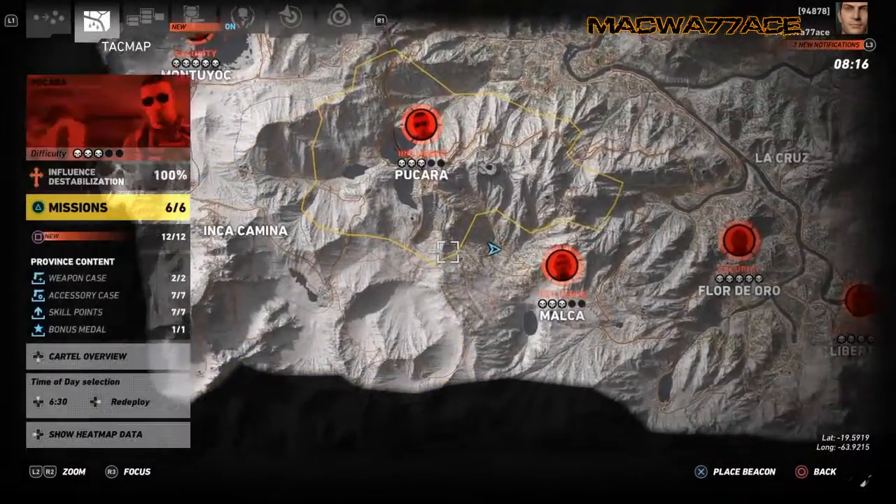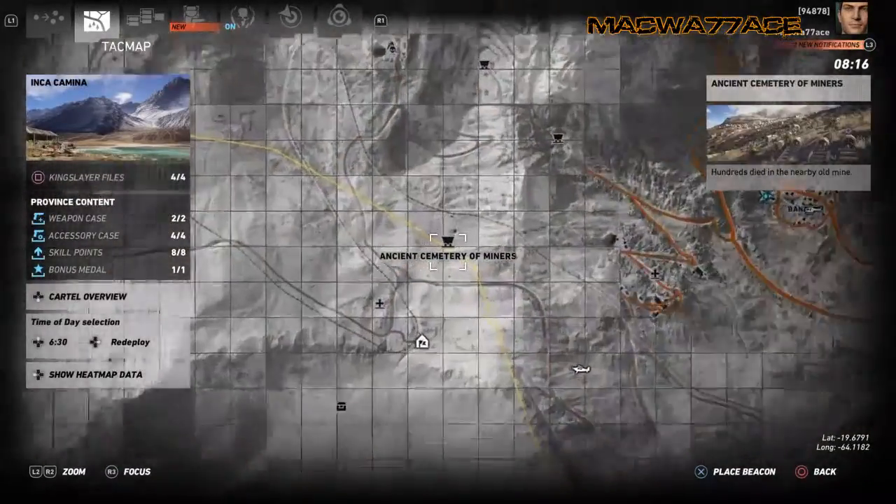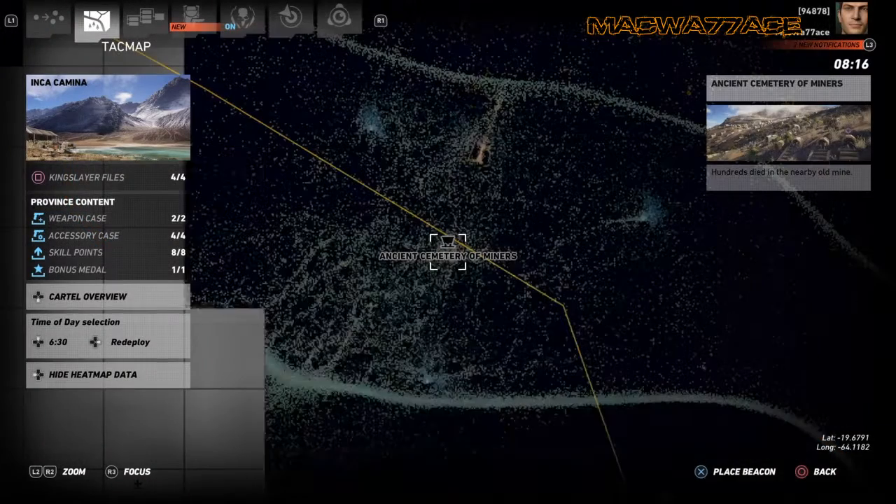You have to go to three grave sites and you have to go to three mines. The grave sites are located in the ancient cemetery of miners and you can look at the longitude and latitude on the lower right hand corner of the screen.